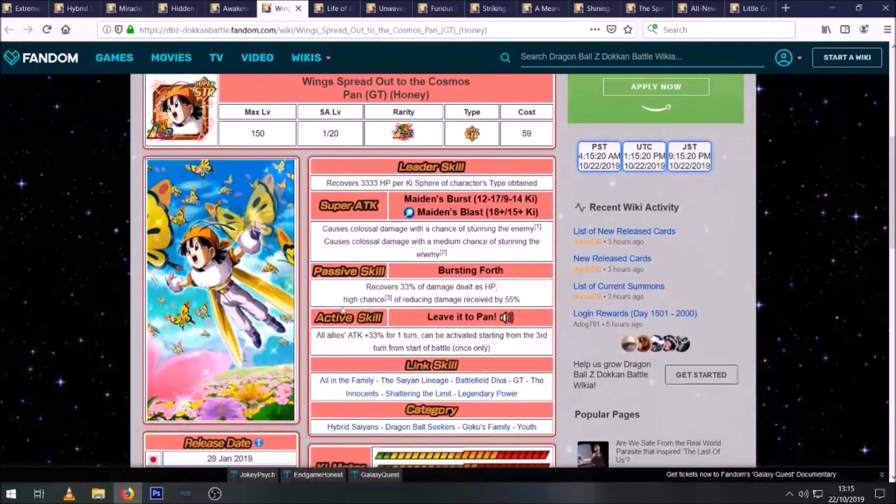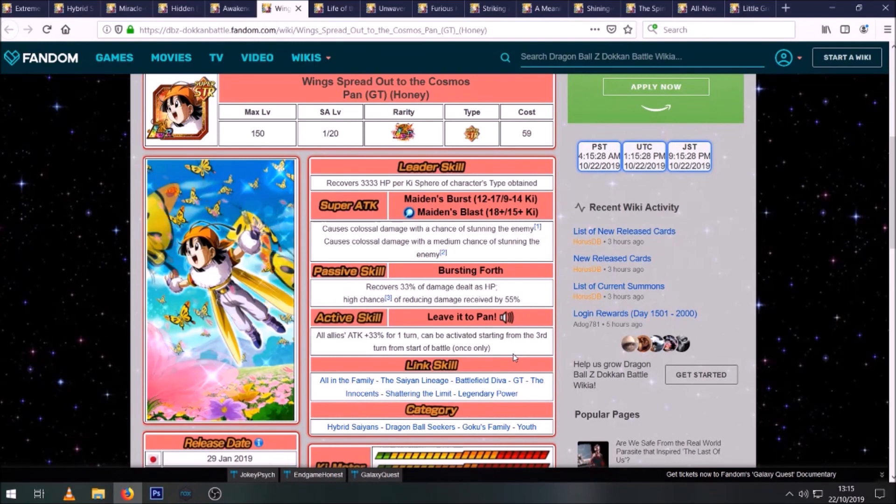Starting off with an LR, we have LR B-Pan. She is absolutely perfect for this event — she's a Hybrid Saiyan, an LR with decent stats, STR so she has type advantage, and in EZAs you cannot use items, so the fact that she recovers 33% of damage dealt as HP is very, very good. If her guarding passive activates, even in the higher stages she's just not going to take any damage. Her active skill only requires the third turn, so once you get to stage 30 you can pop it and just blow Broly away. She is definitely a top pick.